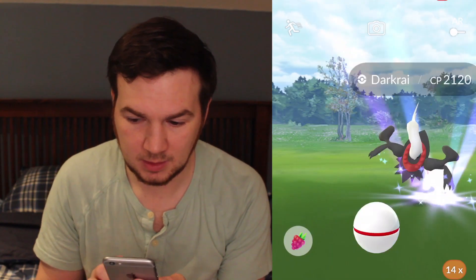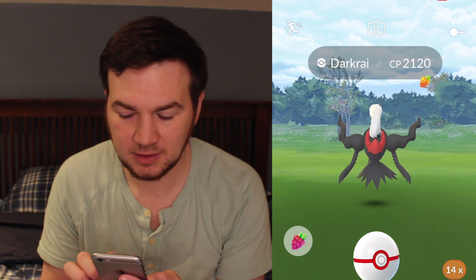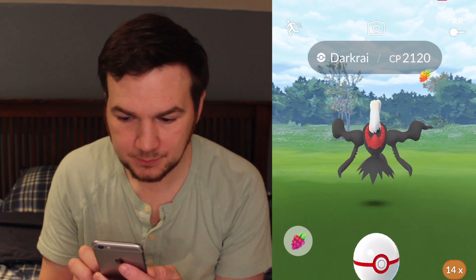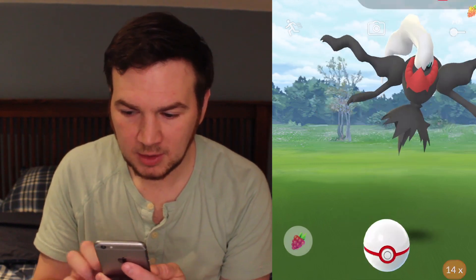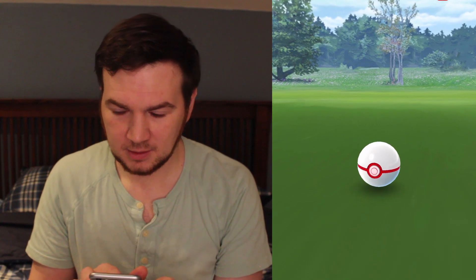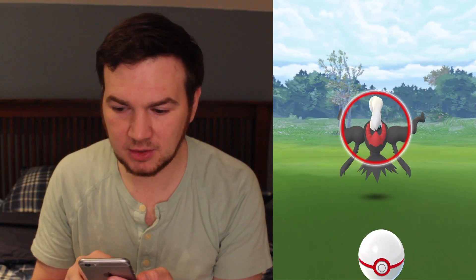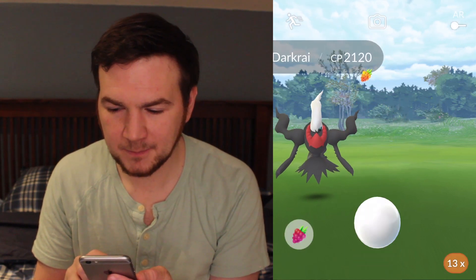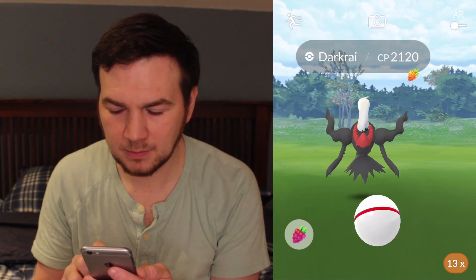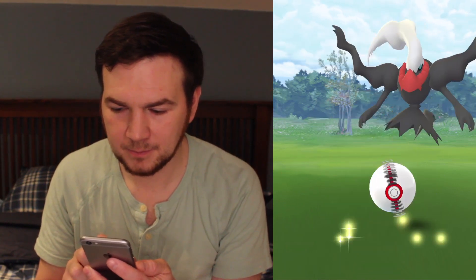Feed it the golden raz. Set the circle. I usually wait till he's in the center, and then he does his charge attack — sometimes you gotta wait long. Spin, curve. Okay, great, but we can do better. We want that excellent. Golden raz, just gonna set that circle. I'm waiting for him to come to the center still. Boom — excellent! There we go. Can this do it? Booyah. All right, got it.